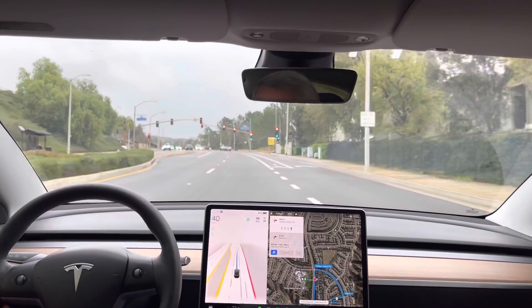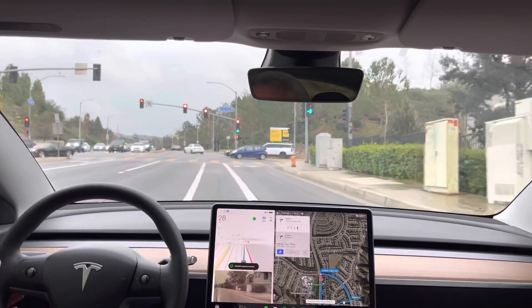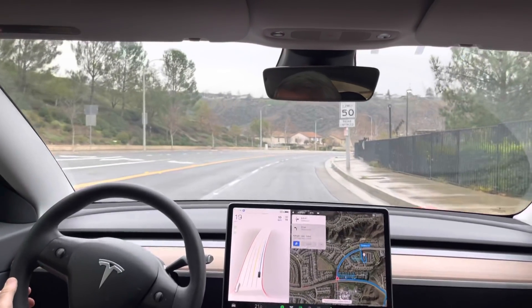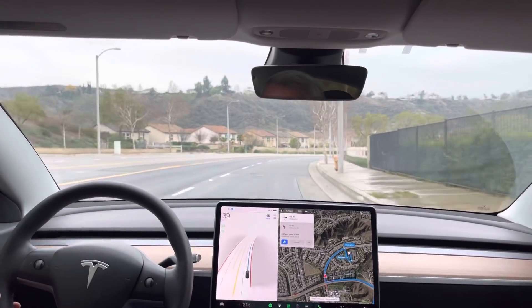It should get over here. Turn right onto Golden Valley Road. It's getting over, but it missed the entry there — but it's fine. Right turn on the advanced green. Very smooth. Really nice acceleration.